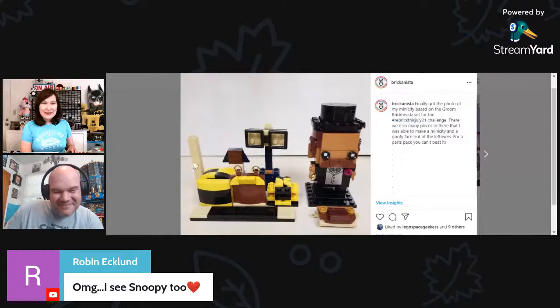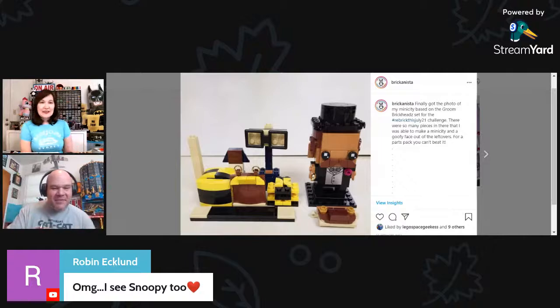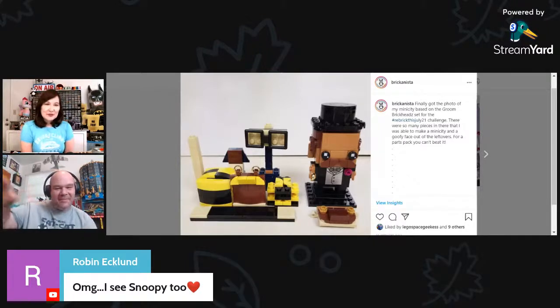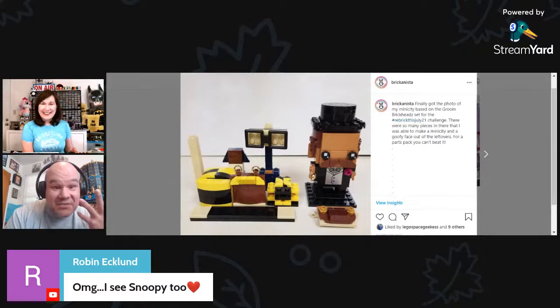That little stack of one-by-ones — if I had a slope I probably should have put a slope on the end, but that's my little micro city. At first Debo thought it was a living room set — the colors make it look like you've got a chair, an ottoman, a lamp in the background, a TV that you sit in the chair and watch. But now thinking about it, there's no way a Brickhead is going to be able to use that as furniture.